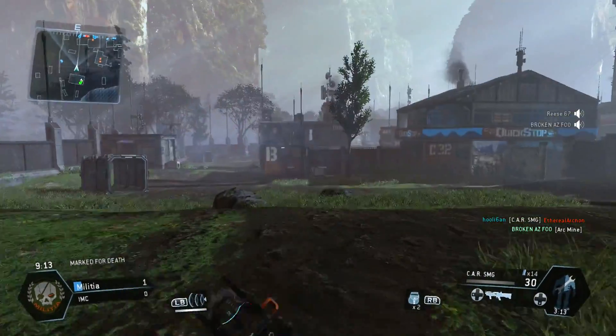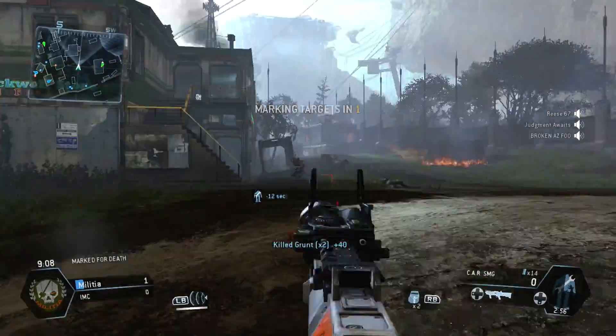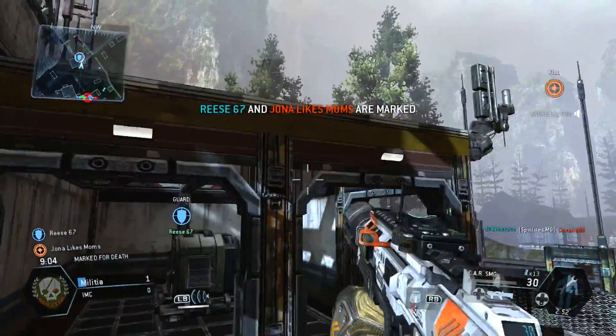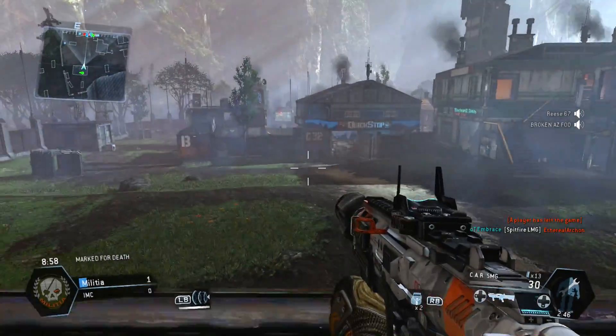So I'm marked for death, so I'm going to stay back. Now the other person got killed before I did, so we got a point for that. And then as soon as that happens, I am no longer going to be marked for death. Instead, it's going to randomly pick somebody else on my team and the enemy team, and we're going to start this all over again.